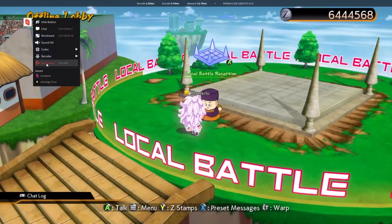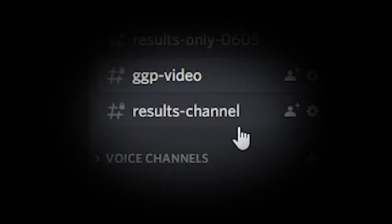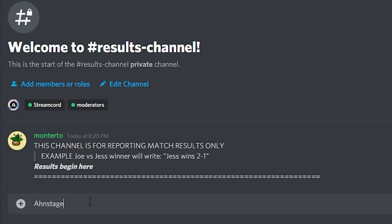Upon finishing your match, all you guys have to do is head back to the lobby and disconnect accordingly. The winner should finish this entire process by heading back to Discord and going to the results channel, where they can report the score of the set. From there, you move on to the bracket.